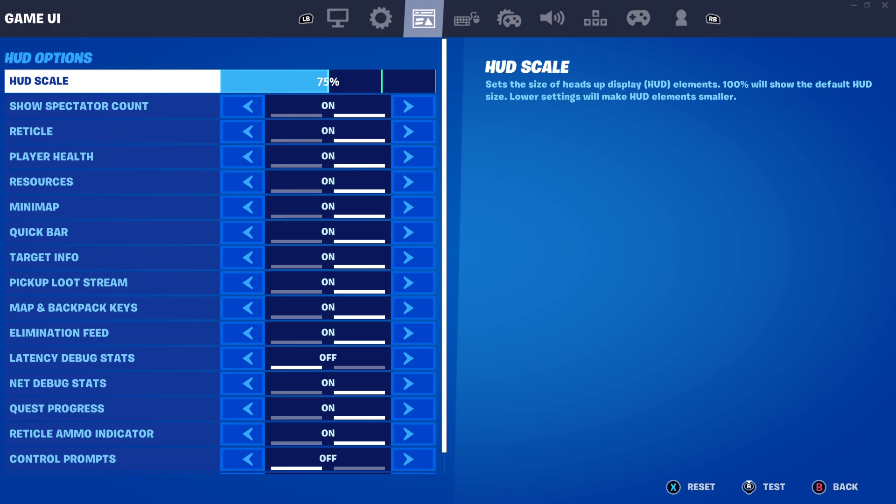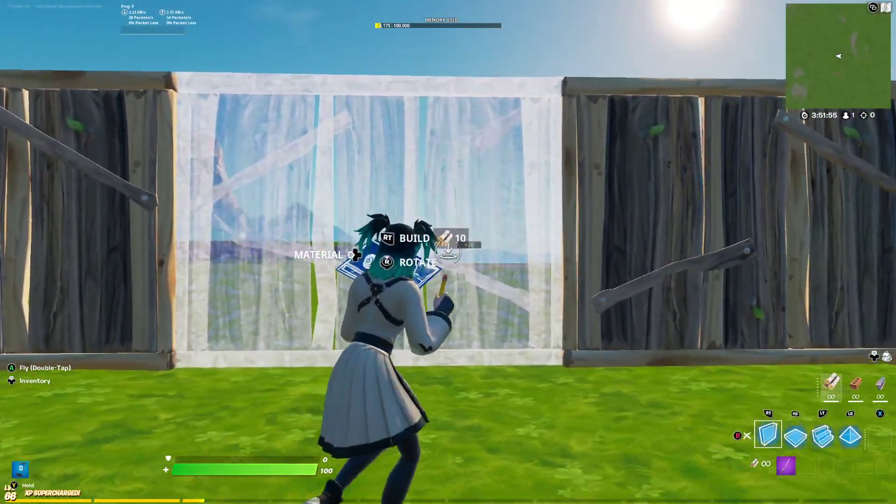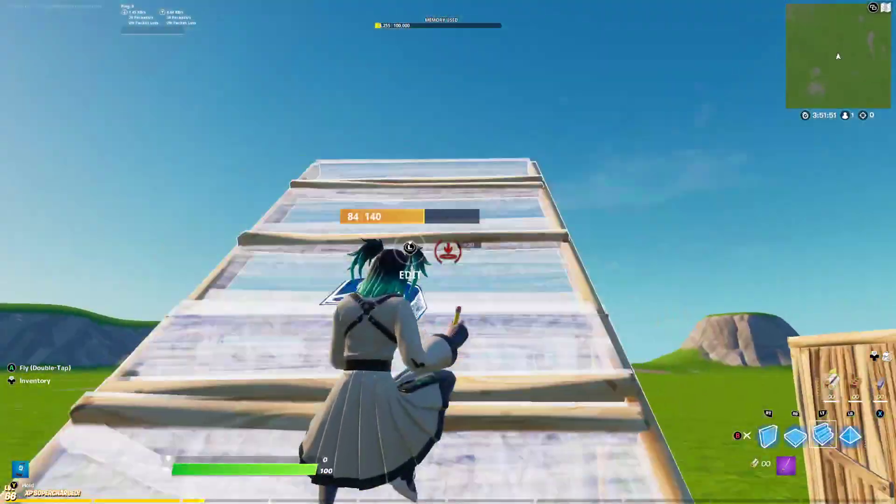Also make sure your HUD is on 75% or less. If it's on 100% it will be all zoomed in and the builds won't look as sharp. Press on the game UI and set it to 75% or less. Once you've done all those settings, press apply, and your builds will literally look like this — super clean, which is honestly amazing.